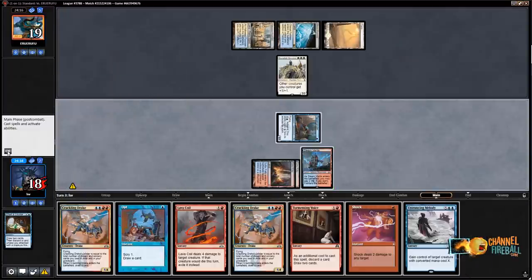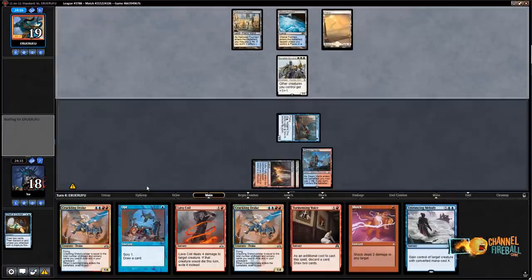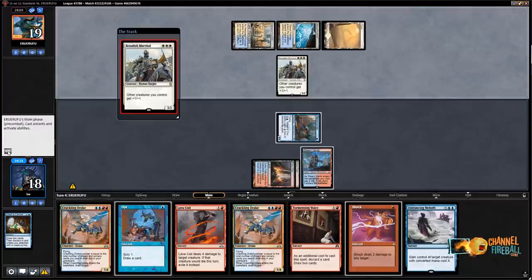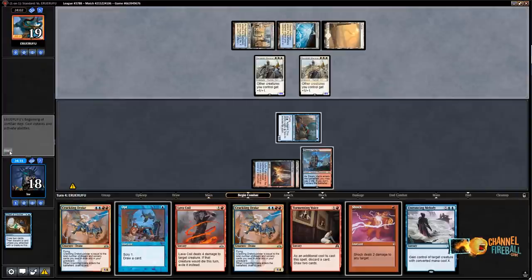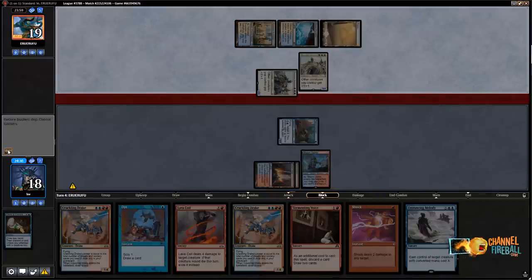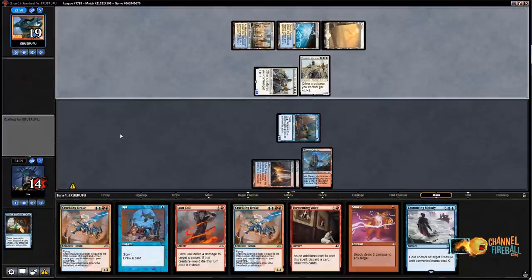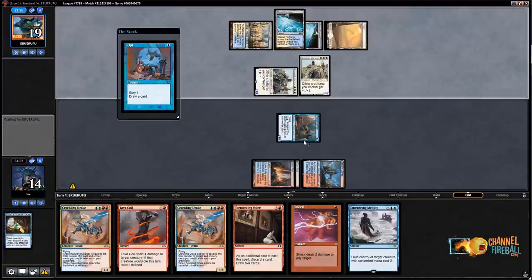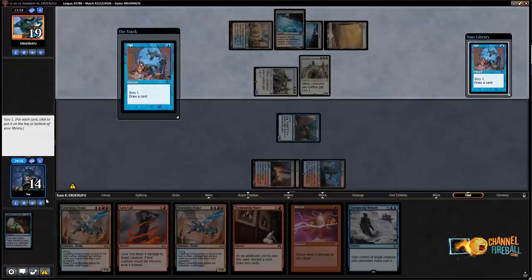I'll Chart a Course, let them untap with their Banalish Martial, play Steam Vents, pay the life, and pass. I can either Opt or Shock depending on what they do. Their turn three Banalish Marshall is worse than History of Benalia. I'm trying to deconstruct my opponent's hand — what did they keep? Five land and two Banalish Marshals? They're playing a land — I don't really get it. I'll Opt, probably priced into keeping lands.